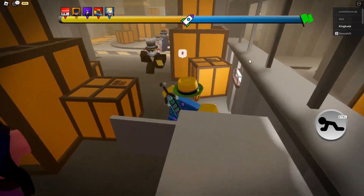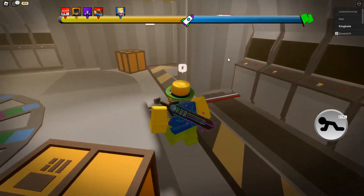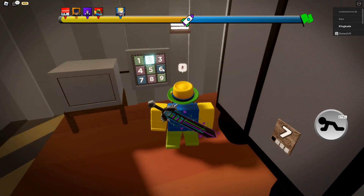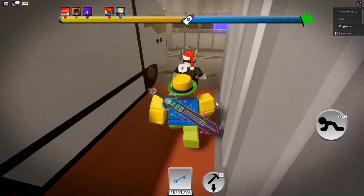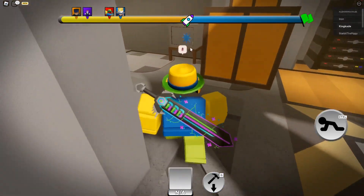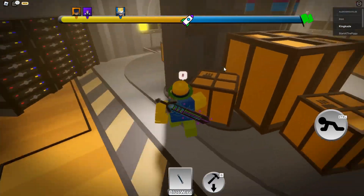Now what we got to do, we got to go ahead and run over here. Hopefully the piggy targets other people while we go ahead and do this. So seven, four, two, six over here — seven, four, two, six. There we go, we went ahead and got the blue key. Now we got to go ahead and open up the blue safe. So the blue safe, I think it's over here — yeah, it's right over here. Let's go ahead and open this up. Went ahead and got the blue wire. Now we got to go ahead and toss this in.